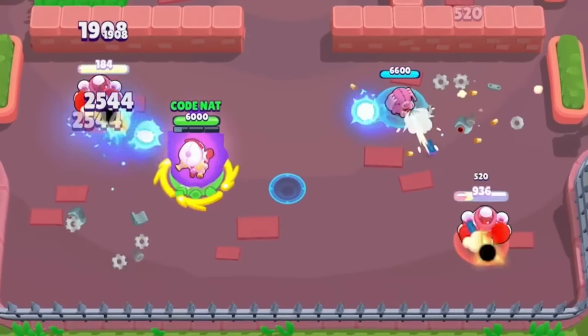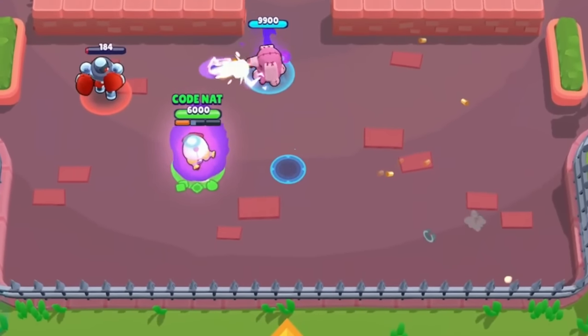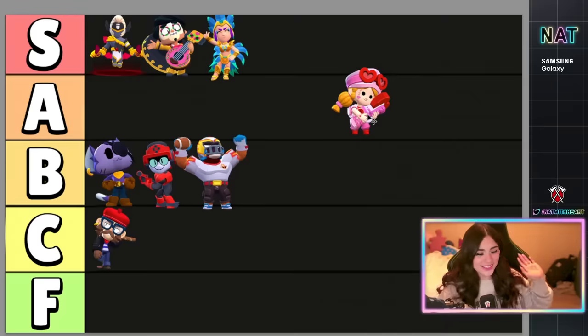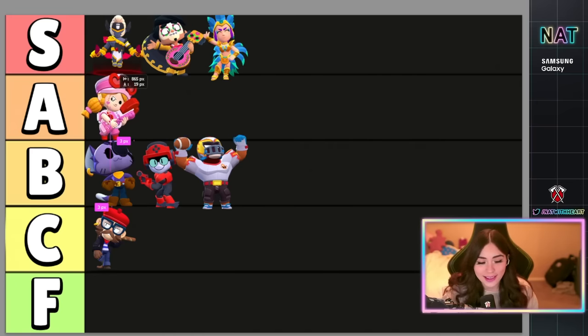Wait — look how big he is! He's huge. I love that. Jessie skin is just a recolor — 29 gems is not bad honestly. But because of that there's not a lot of animations, nothing too crazy. We're gonna put it in A tier, but it is very very cute.